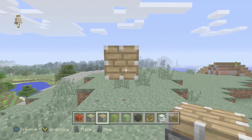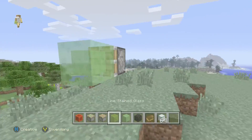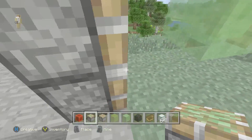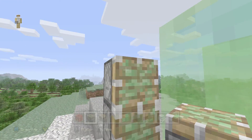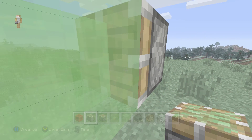First you're going to start off with a normal piston, place two on top of each other, then place a slime block against it, then place two sticky pistons like that a block away.